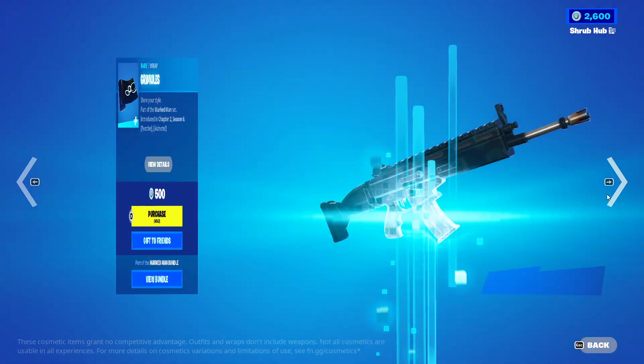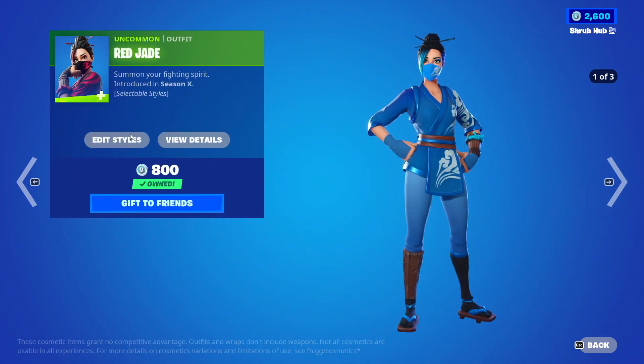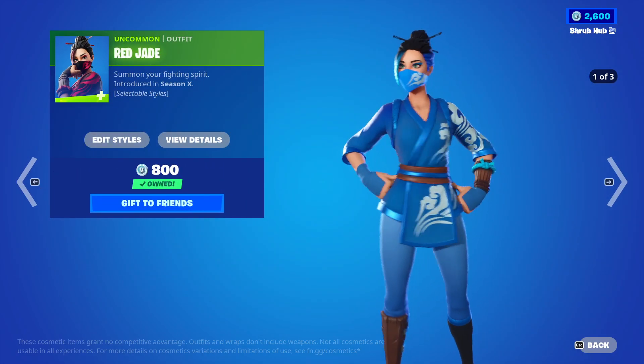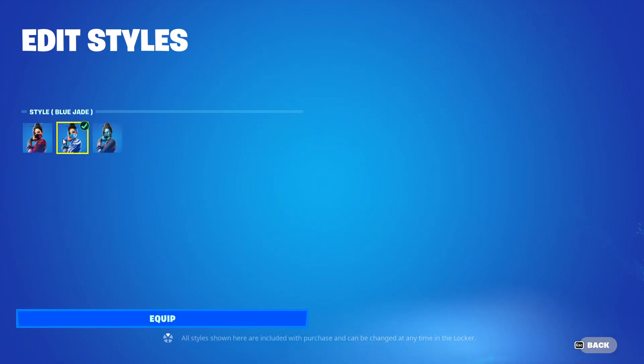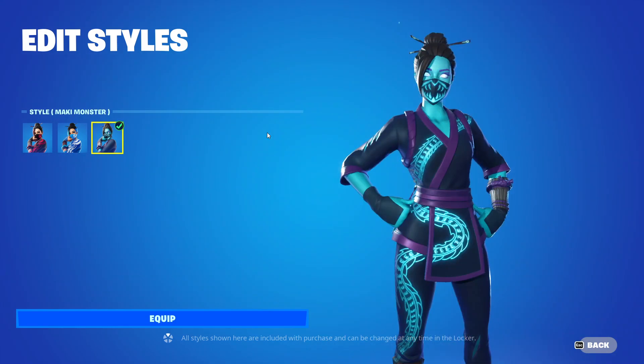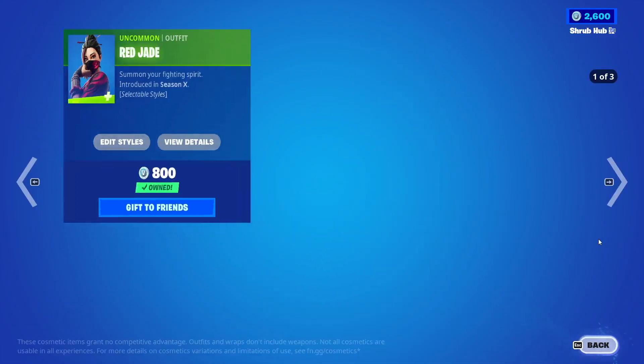Then we have the Red Jade skin back from Season 6 — it's absolutely really good because of how many styles it comes with. It comes with the Blue Jade style, looks pretty nice, and the Murky Monster style itself is pretty nice, like a whole Winston vibe but with a red twist — so nice.